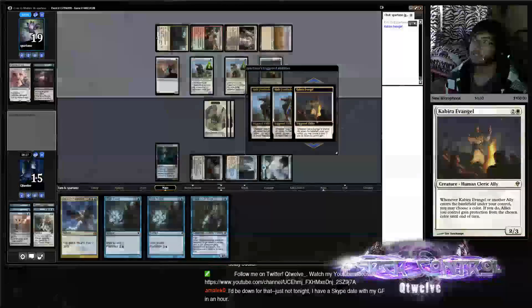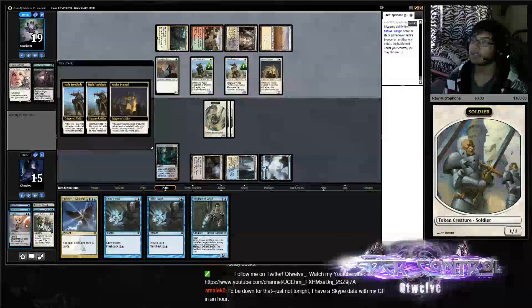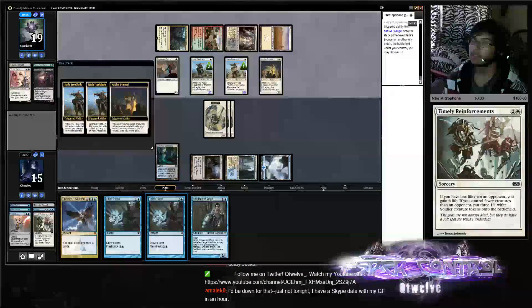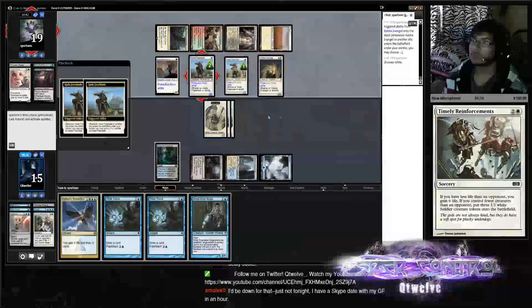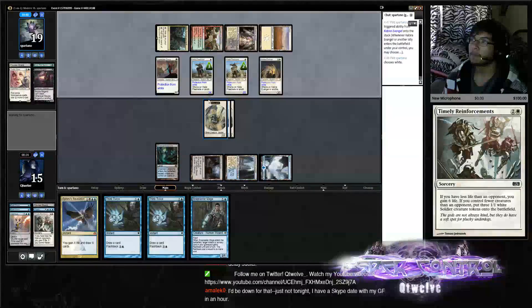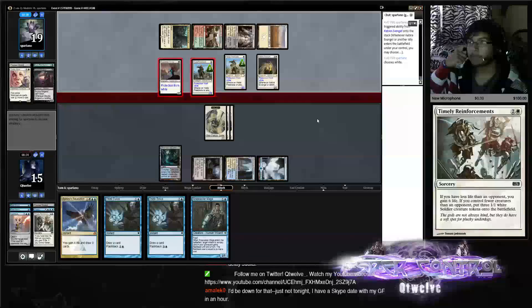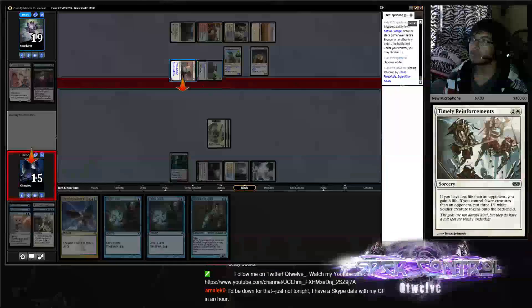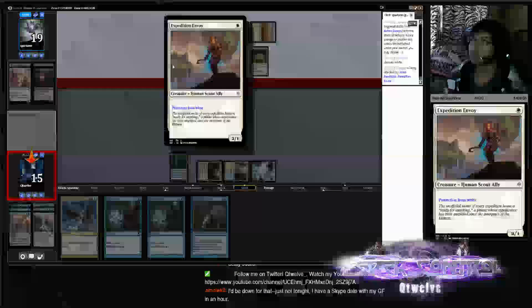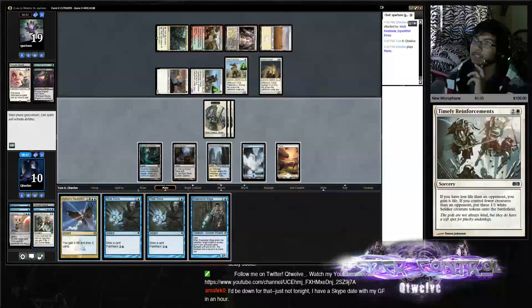I'm going to get white. He has zero cards in hand so we probably need another land so we can Snapcaster the Timely. We're taking five here — we're at ten. No blockers can be declared. Okay, we can Snapcaster Mage the Timely.